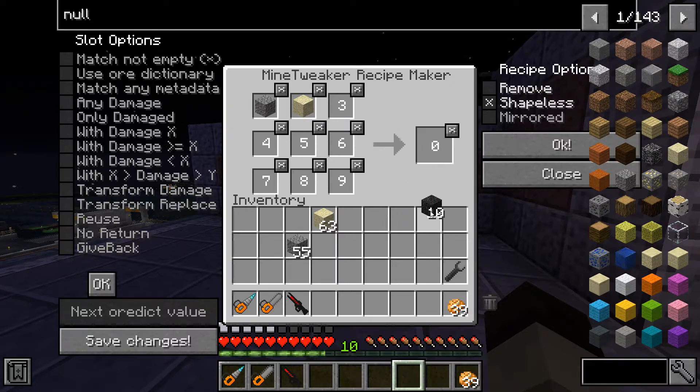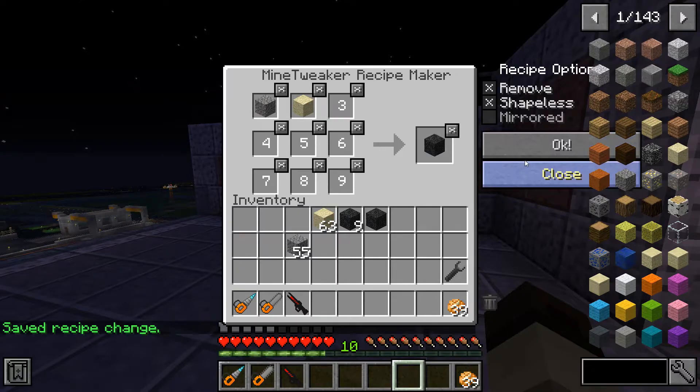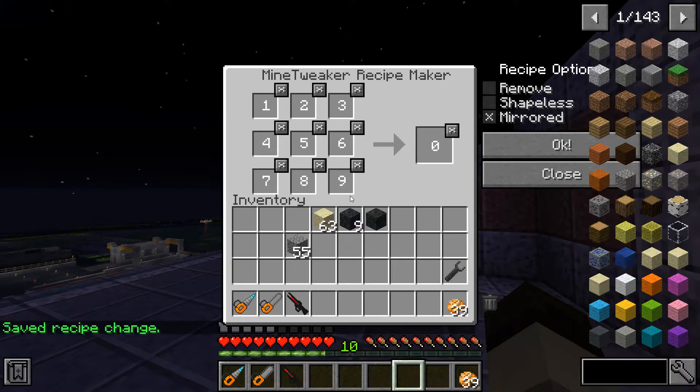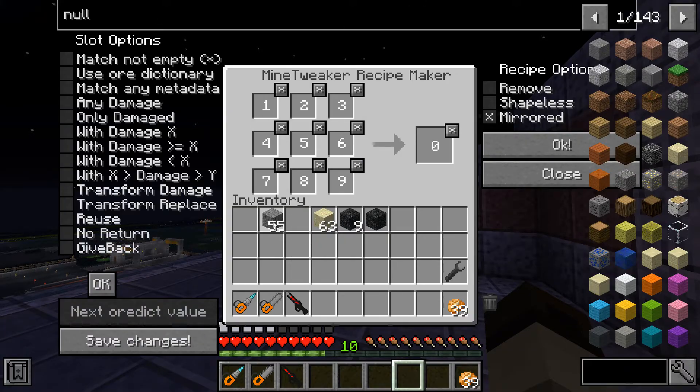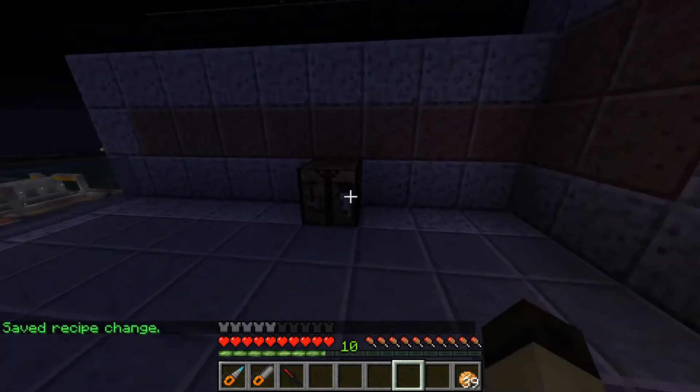If you've made a recipe you want to remove, just set it up in the menu, hit 'Remove', select shapeless, and hit OK. Hit 'Save Changes' and that recipe no longer exists. To create our recipe: one gravel, one sand, shapeless, yield five road — hit OK, hit OK again, hit Save Changes, and it's saved.